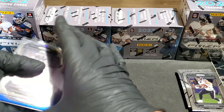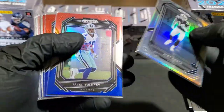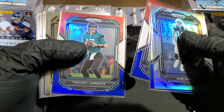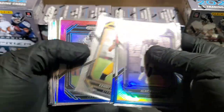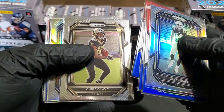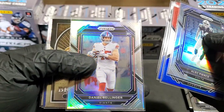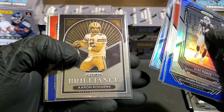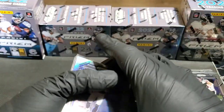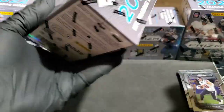Box one recap: Alec Pierce rookie on the silver prism parallel, Jaylen Tolbert red, white, and blue prism, Calais Campbell, Trevor Lawrence, Kenny Pickett rookie, Devin Lloyd rookie on the red, white, and blue, Chris Olive rookie, Daniel Bellinger silver prism rookie, Aaron Rodgers Brilliance, Xavier McKinney, and Charles Cross to finish. Box number one was really fun — a really good box. Can box two top it?